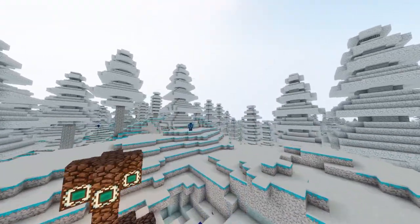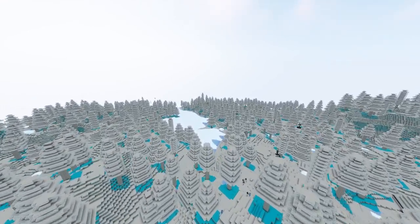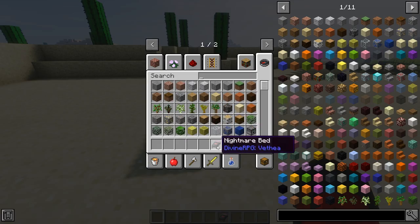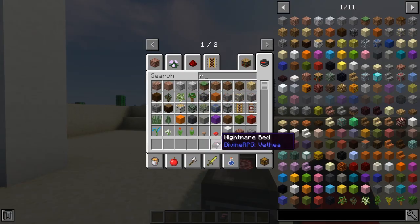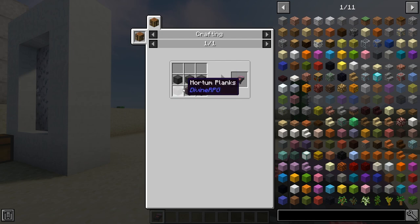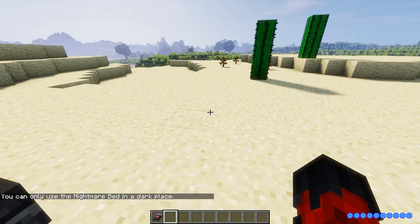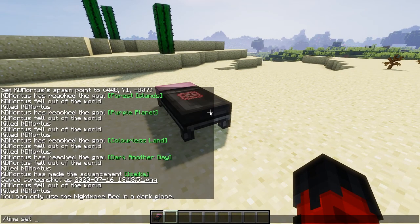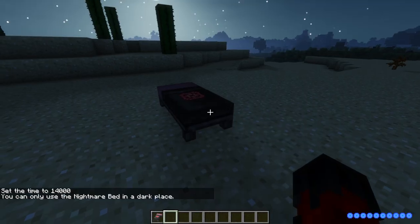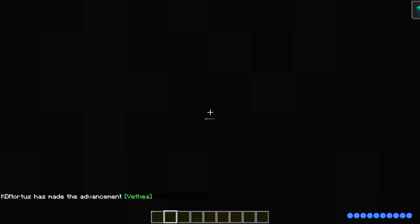We have one more dimension to look at — a pretty deadly one that will take a bit more effort to reach. You need to craft a Nightmare Bed to get to the Thea dimension. It requires Mortum blocks and Mortum planks from trees in the Mortum dimension. When you click on the bed, it says you can only use the Nightmare Bed in a dark place. You'll get a set of warnings asking if you're sure you want to go. I had to dig down to bedrock and place it there — now it's whisking me off to the Thea dimension.